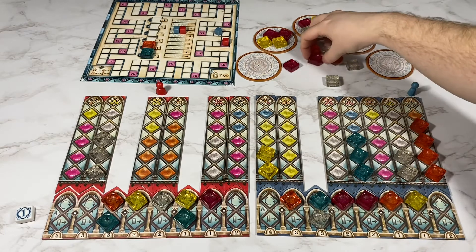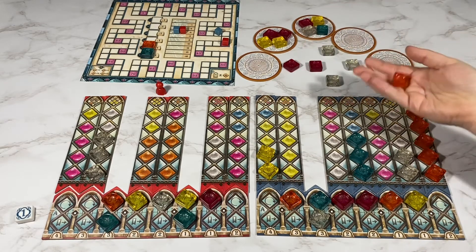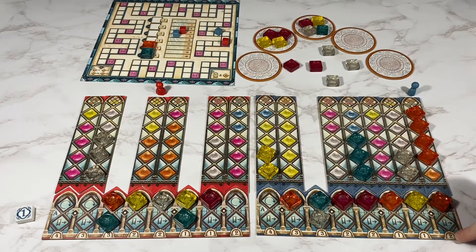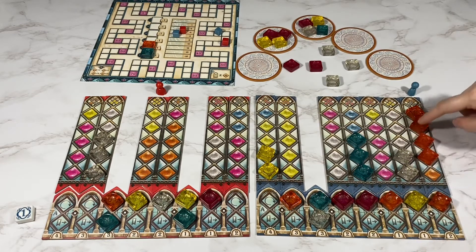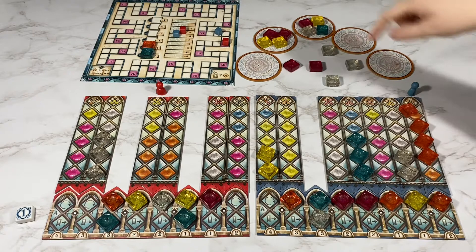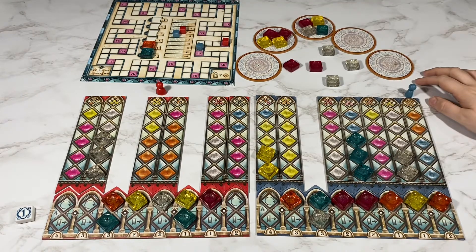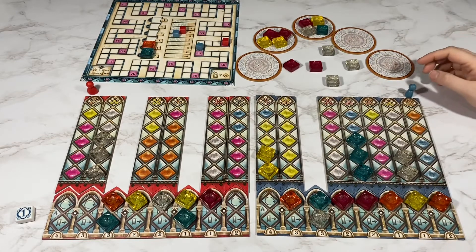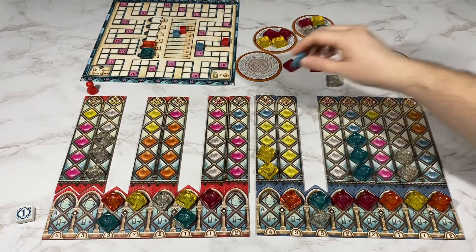I'm going to take these two orange, which means I break a glass, but I'm going to get two, three, four, five, six, seven points. My opponent's going to pass. I will also pass.